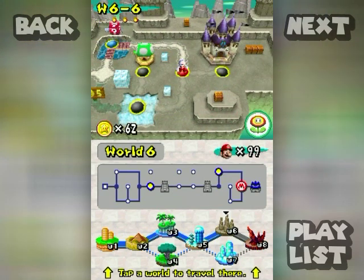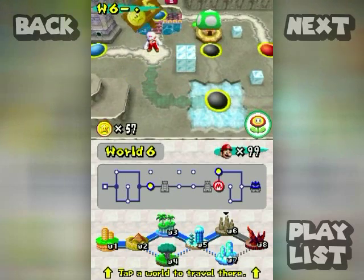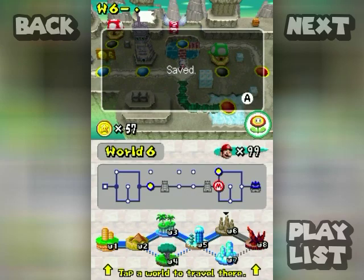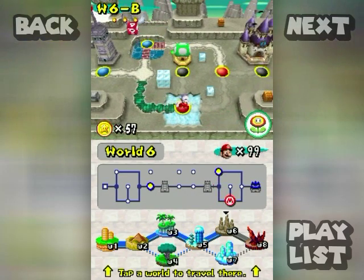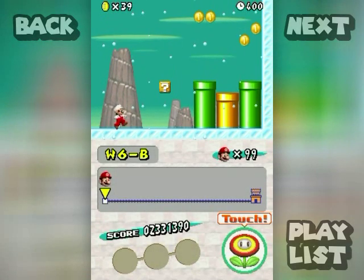This next one I think I need the mini mushroom for, so not gonna do that one. Instead I'm gonna take this alternate path to 6-B. It also saved my game too, so that's a double bonus — avoiding an annoying mini mushroom level.